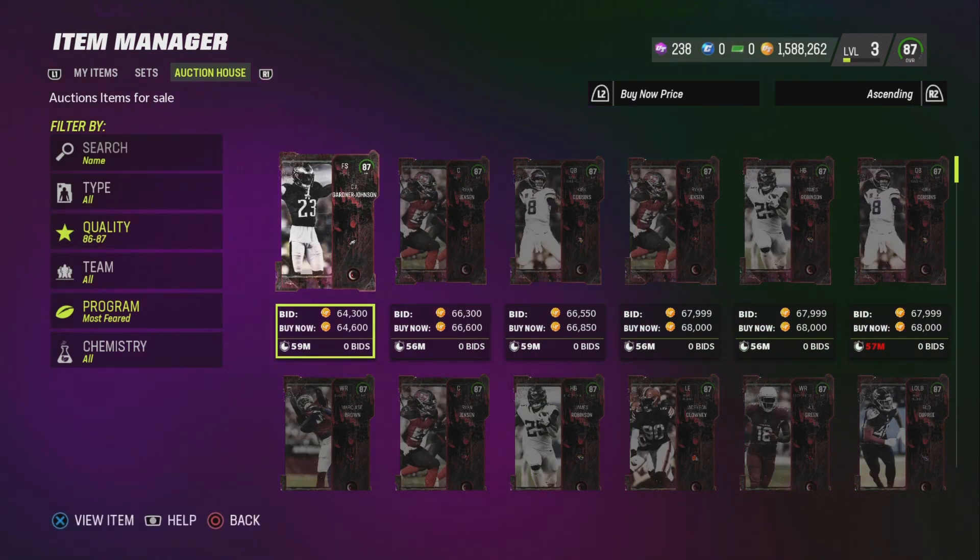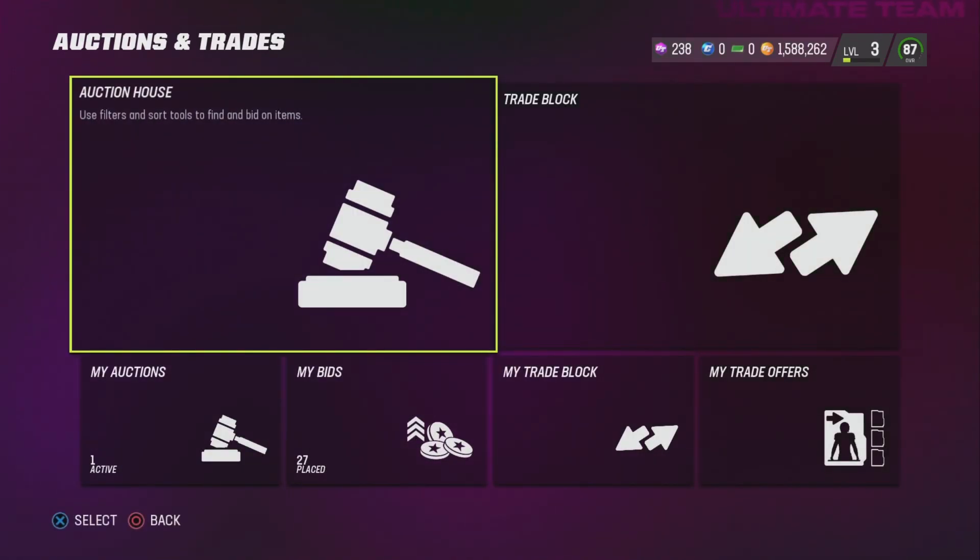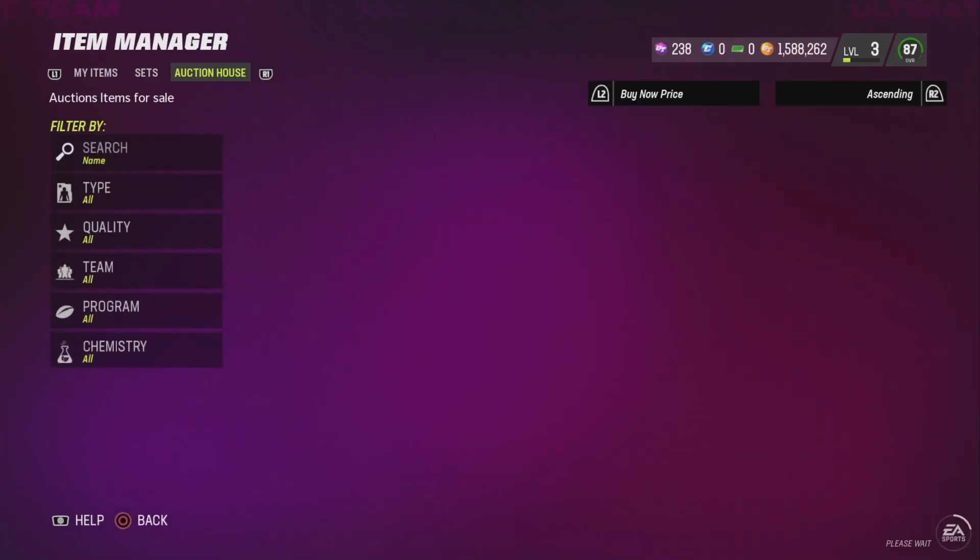I did not think the training re-roll was that good personally. The best method for doing it is to sell all of your golds, and I'd maybe quick sell the 84s because they're pretty cheap. It's really up to you, but I think you can pretty much just sell everything you get out of that training re-roll and go from there.